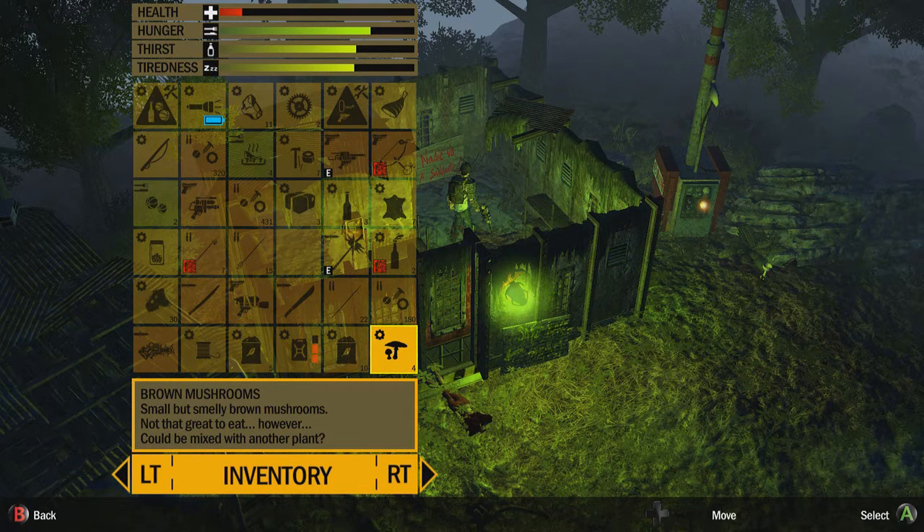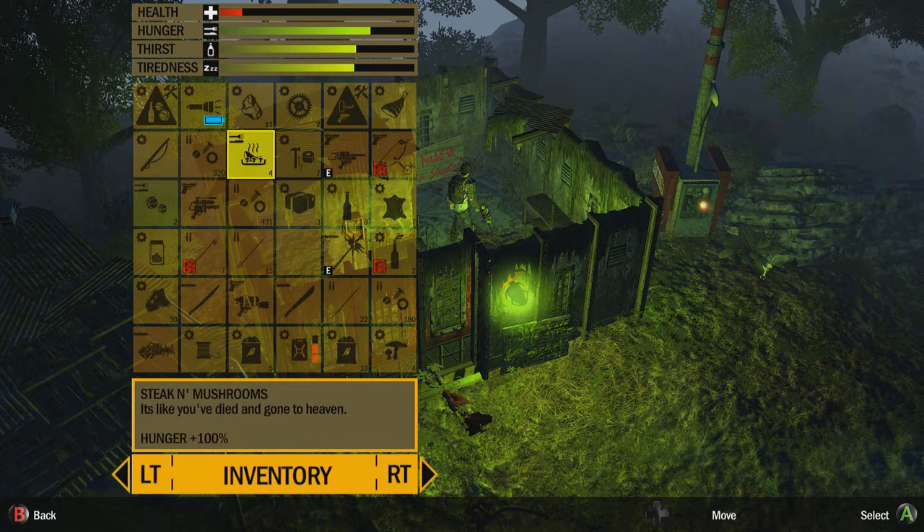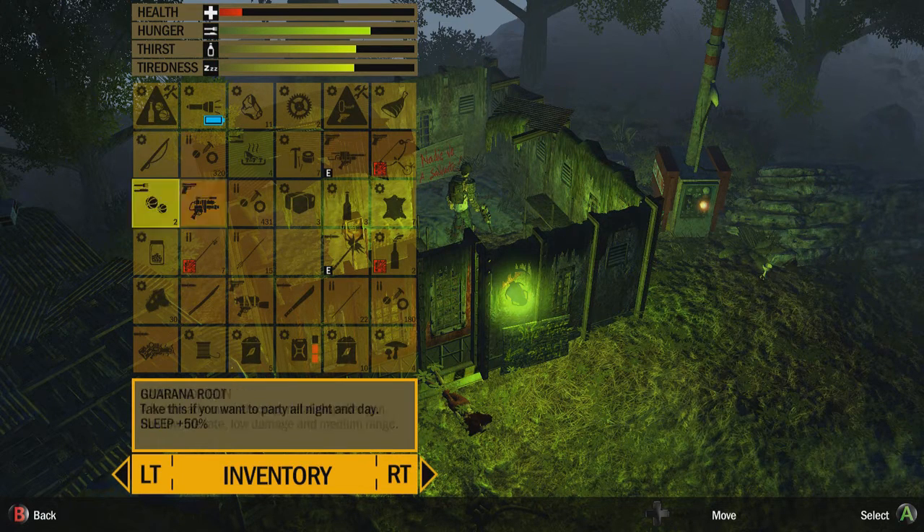Another one which Harris mentioned is mushrooms. Pick them up whenever you can, and you can combine them with cooked meats to make steak and mushrooms, which gives you a nice energy boost.